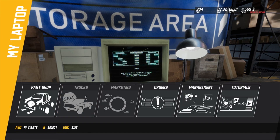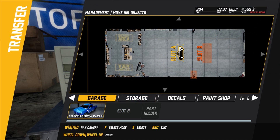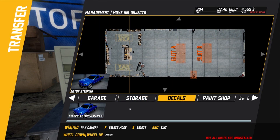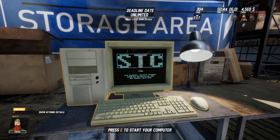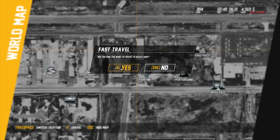We'll sell all of them. Management - transfer new to the decal shop. Now we should have to go to the decal shop, place five hot rod decals. Go to the decal shop.